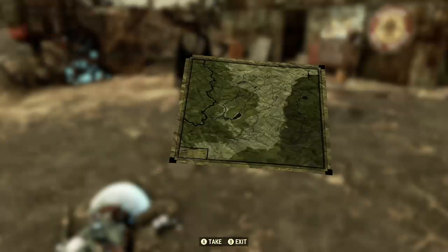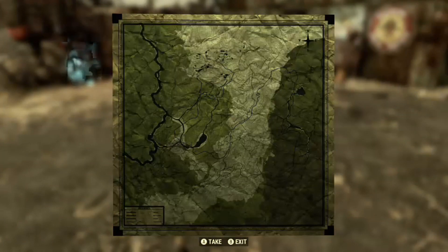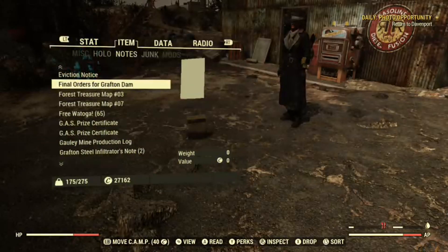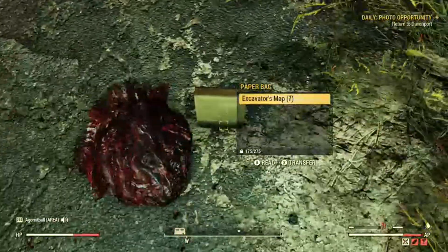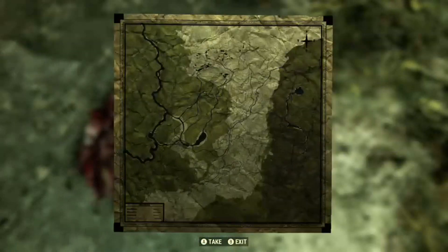Here's what you do for solo: hit A on your map and a message should pop up asking if you want to mark the spot. You're going to hit A, then B, then X — A-B-X-A — as fast as you can. It would have consumed the map, but as you can see I still have seven maps dropped.